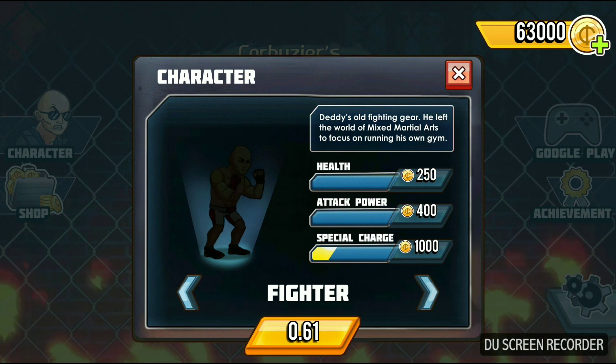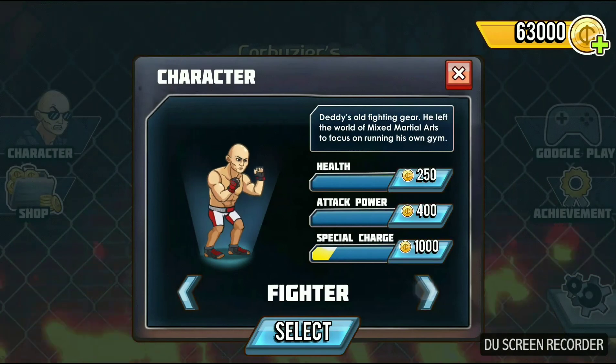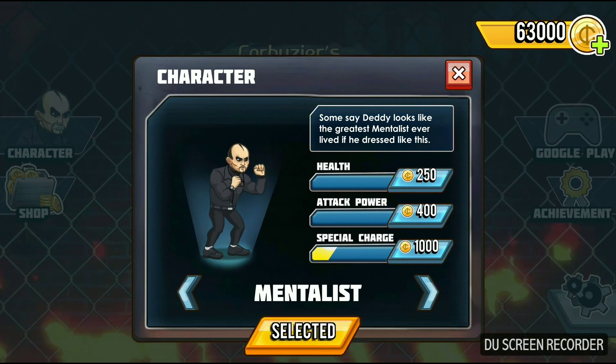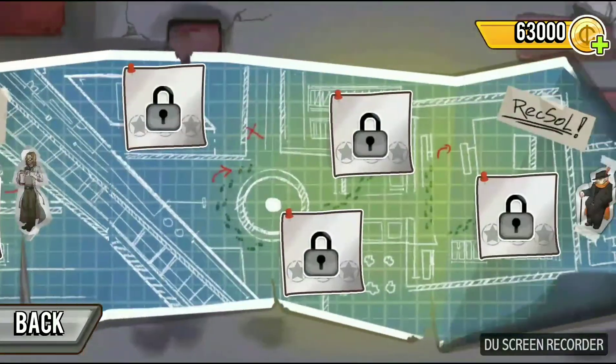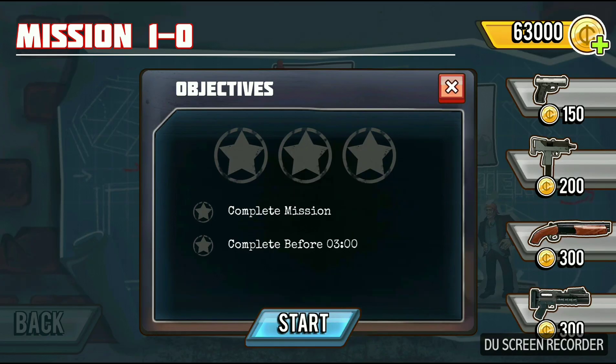Let's buy the casual fighter from here — and there are others too. Let's select the best one and try it in the game. Here is a short list of maps and missions. Let's click on the first one. I just bought everything because I have unlimited money.